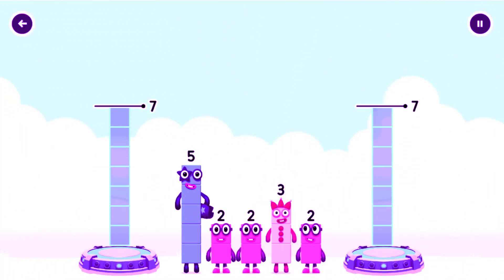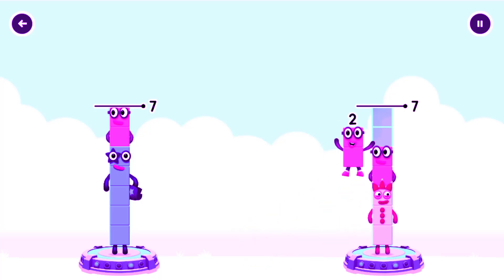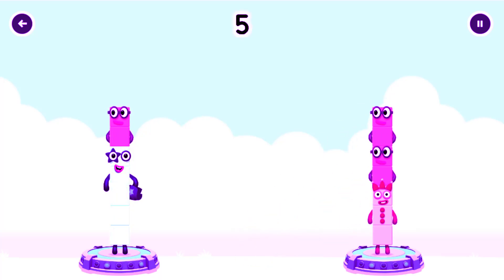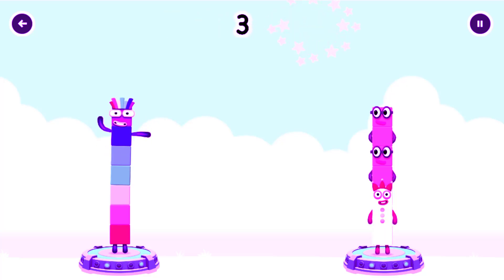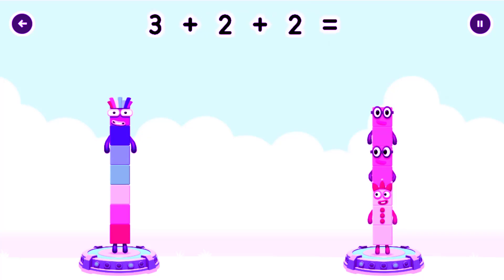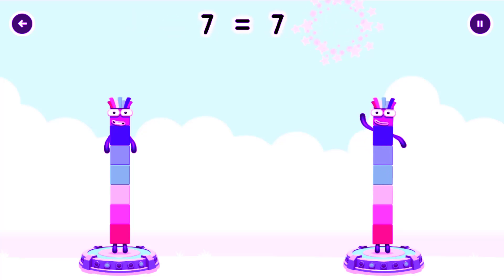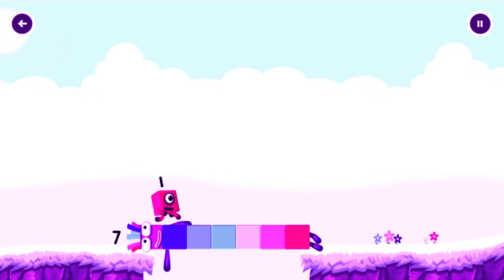Share the number blocks evenly to make two groups of seven. Five, two, two, three, two, two. You cracked it! Five plus two equals seven. Three plus two plus two equals seven. Seven equals seven. I am seven. Great!